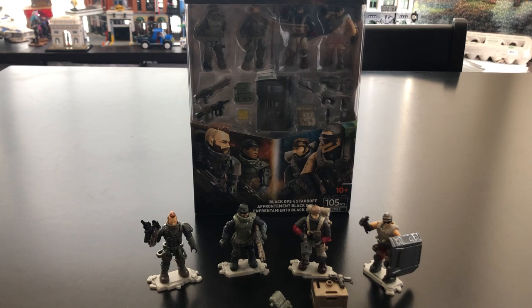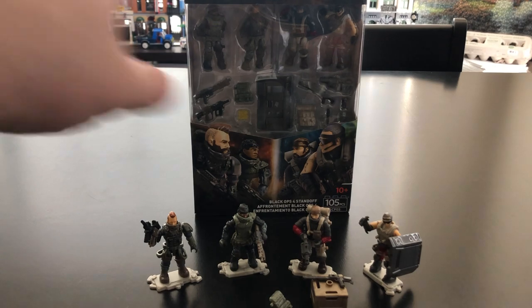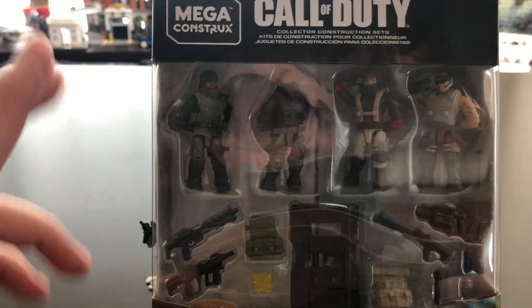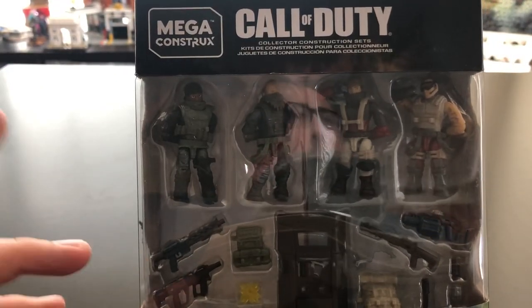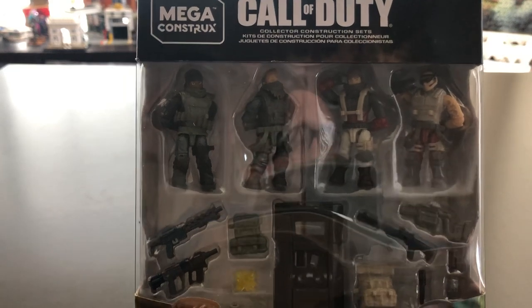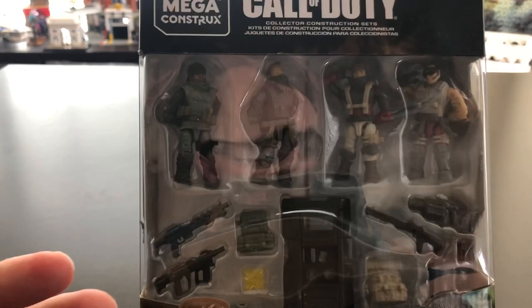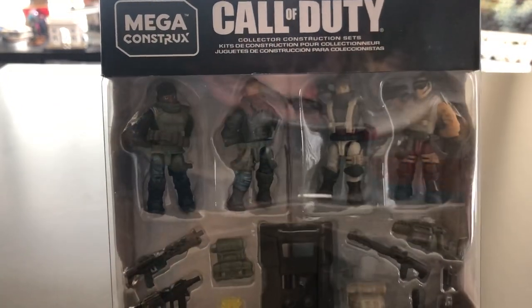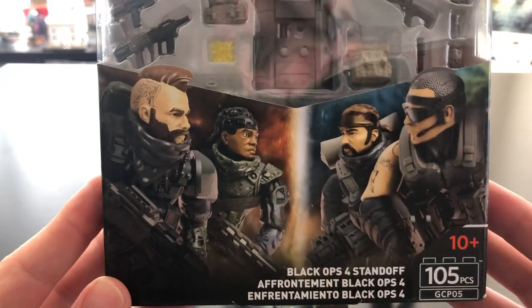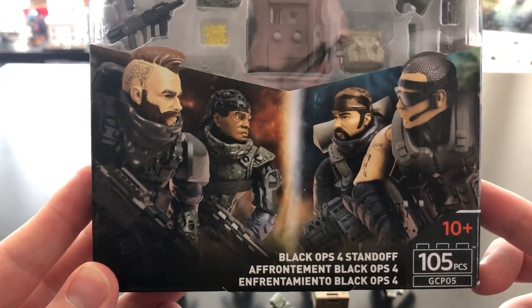This is the first time Mega Constructs has released a battle pack that has specialists or named characters in it. Looking at the packaging, Mega has gone to a window packaging style for their battle packs, which I really like. You can see all four specialists — Profit, Ruin, Nomad, and Ajax. On the bottom you have their weapons, and the back shows nice display art of the figures, the Black Ops 4 standoff, and a QR code.